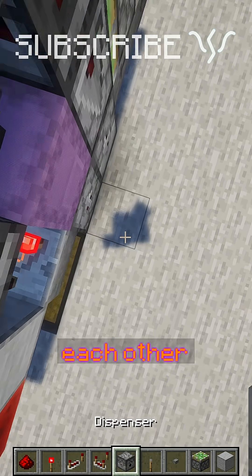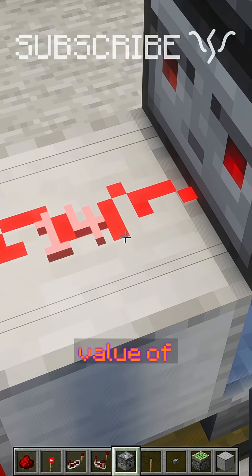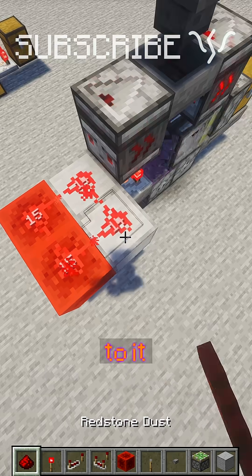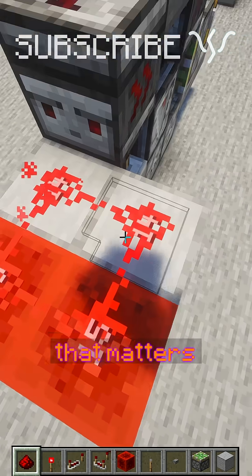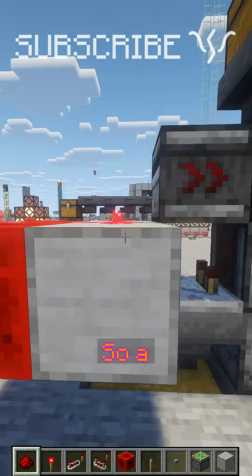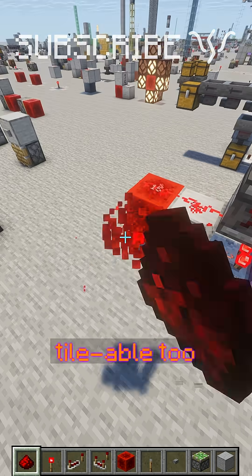You can actually build this right next to each other without any kind of interference, thanks to the redstone signal strength being a value of one difference. So even if we had the same kind of setup right next to it, they wouldn't actually interfere with each other at all, aside from when you set it up of course. The signal strength is the only thing that matters — because this is 14 and 15 here, it can't actually get any higher either way. So a signal strength change here won't change that at all, making this completely tileable too.